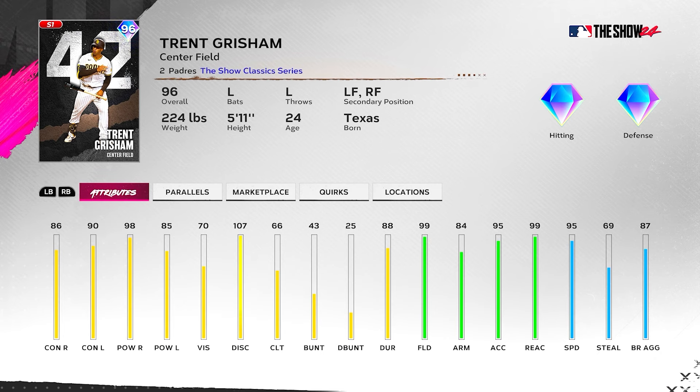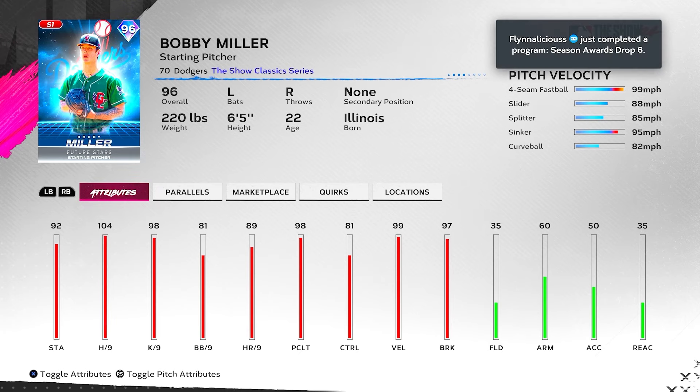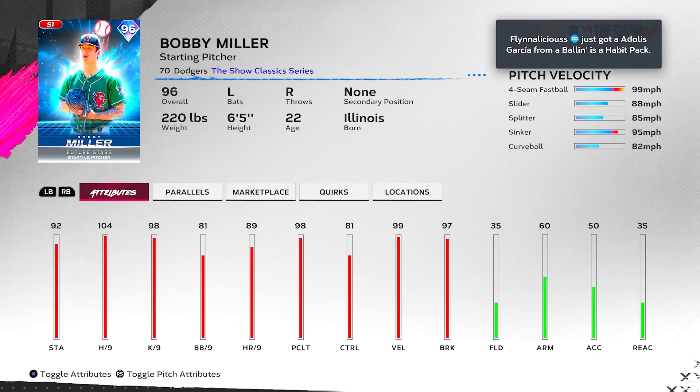Bobby Miller — 104 hit per nine, 98 K per nine, 98 pitch clutch. He has an outlier on the four-seamer so he's gonna throw gas — four-seam, slider, splitter, sinker, curveball combo. Not very high stamina and not great pitch control, but the pitch break is pretty good. He's also a left-handed pitcher so he'll get the Kershaw boost, which can boost his hit per nine. He is a viable option, though you'll have a tougher time controlling him.